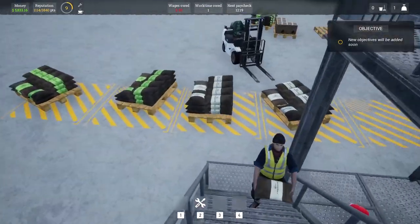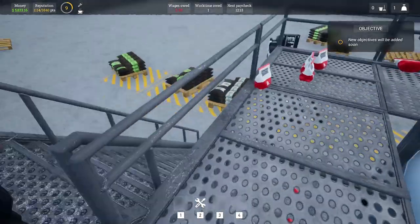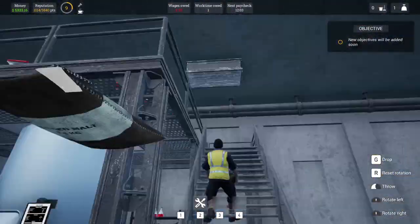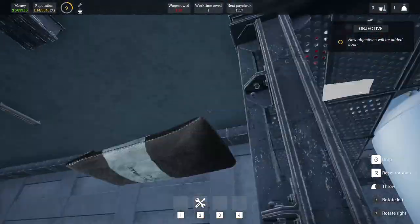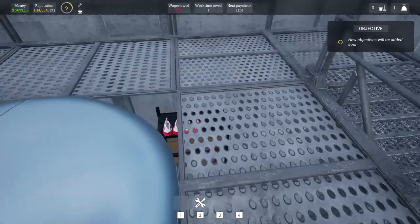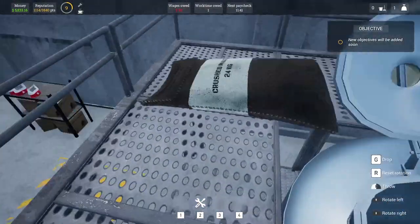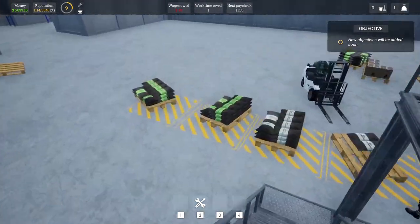Unfortunately this game does need a lot of work performance-wise — very, very slow. We've got to be getting near 84 bags. Six left. It would be nice to be able to assign employees to more than one task too — like if I could buy a second tank and get him, when he's done, to work on the second one. We've got enough for this batch though. So this is going to brew for five minutes and we'll come back.